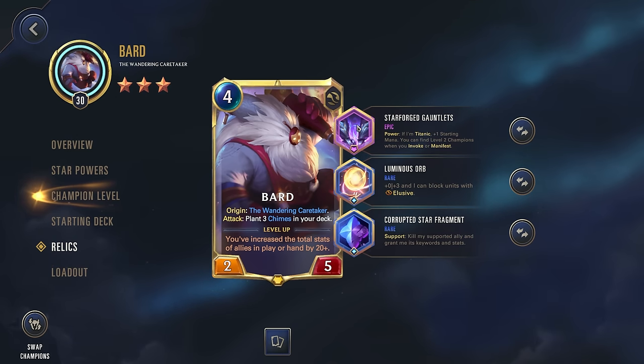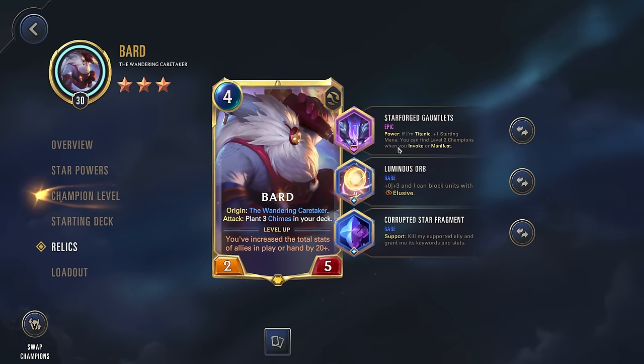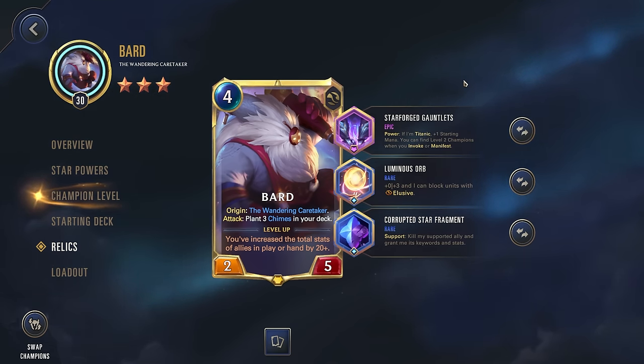Starforged and Luminous Orb — we're pairing these together, getting Bard to that eight health so we can get that power-if-I'm-titanic, which we are, plus one starting mana. The second part doesn't really matter for us. Bard is a bit of a slower ramp deck, so trying to speed up his game plan and get that plus one mana could really help us out.